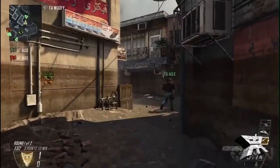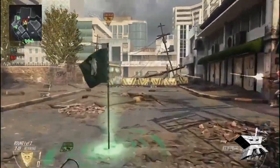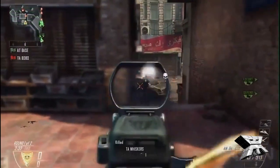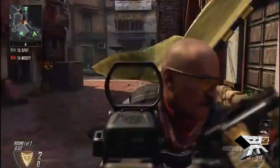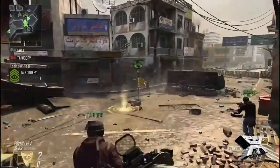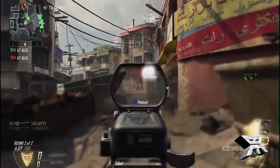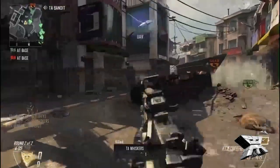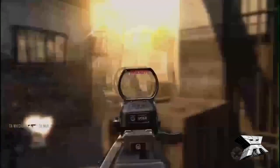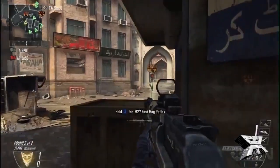Moving on to the AN-94. The magazine size is 30 rounds. I haven't found a lot of information on this weapon so far, but it does appear in the Zombies trailer, so it is confirmed for Zombies. I may have some zombie gameplay for it — if not, you can check the reveal trailer, where I believe it appears with the combat shield.